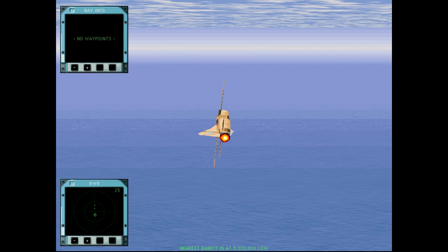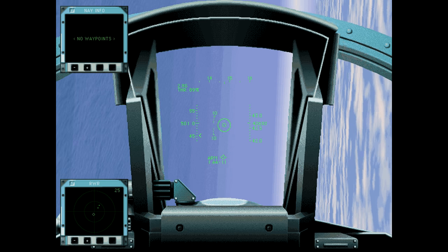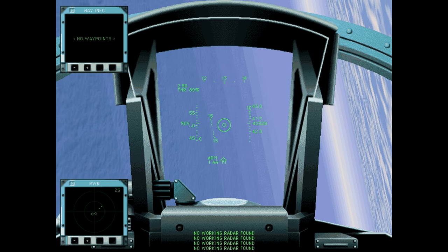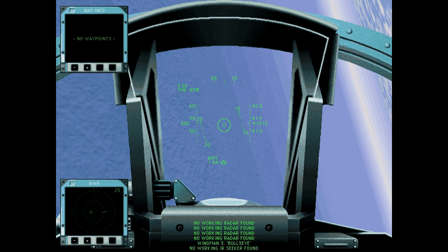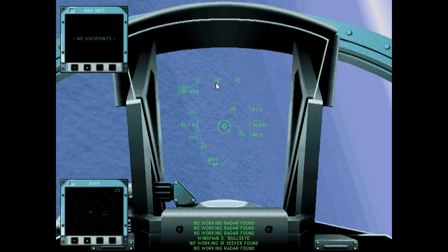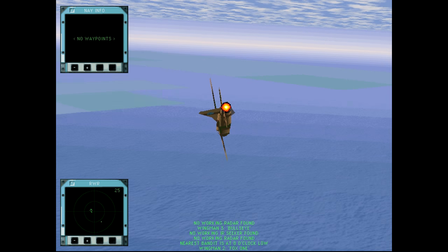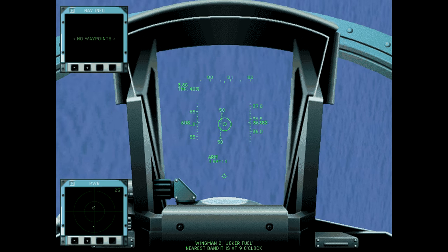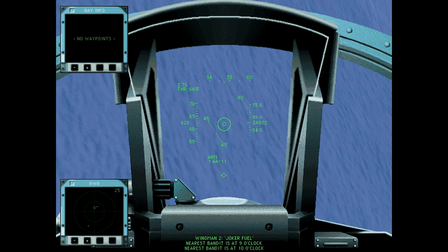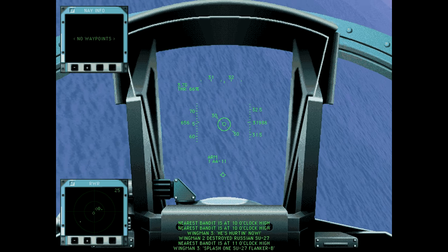Nearest bandit, 5 o'clock low — we'll move to engage. Our radar must have gotten knocked out, so we are entirely reliant on visually acquiring targets. You can see how little fuel there is — we started with full fuel in the air and we're already at joker fuel. And now, splash one flanker!